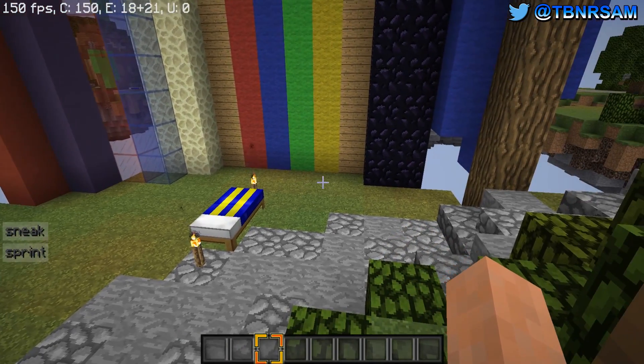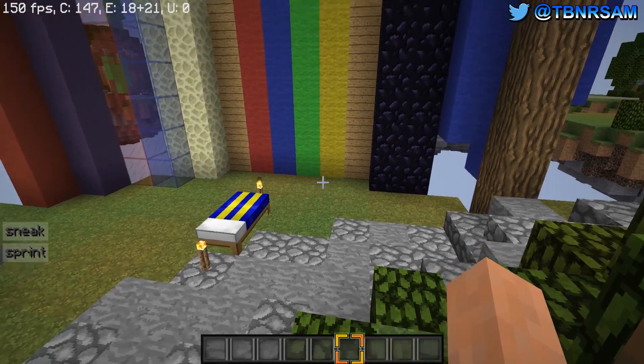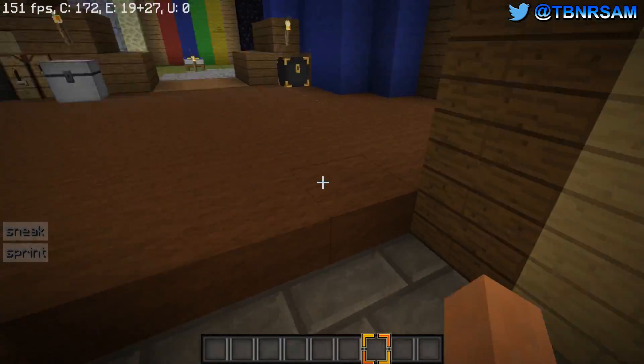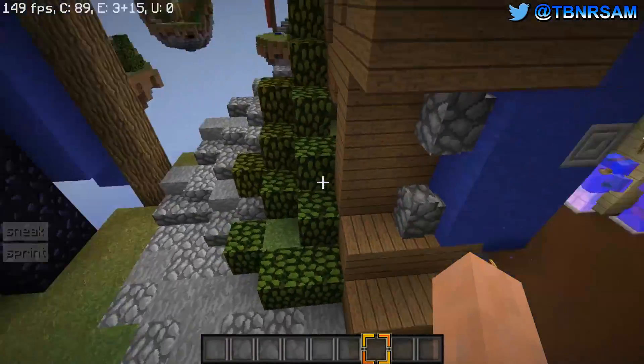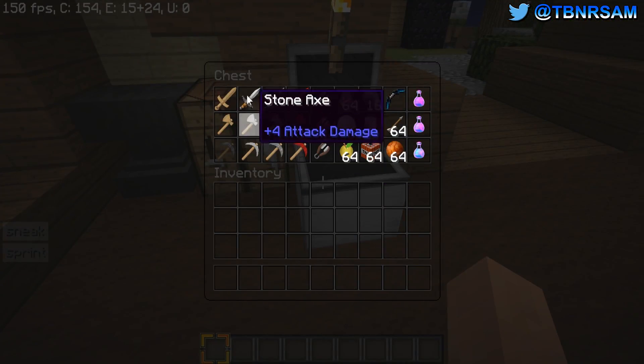You might also notice the selector bar is really bright and highlighted, making it really easy to see where it is at all times. Worth noting: the little sneak and sprint indicator on the side comes from a separate mod and doesn't come with the texture pack.